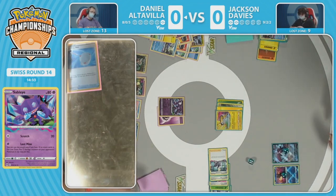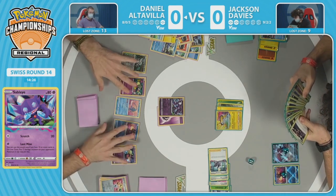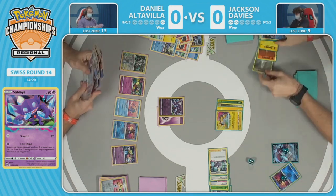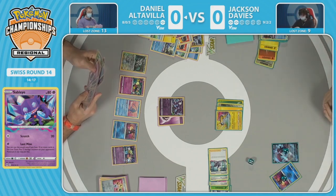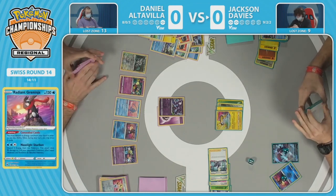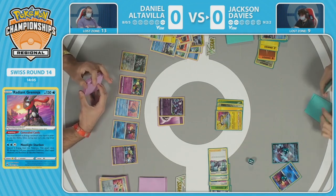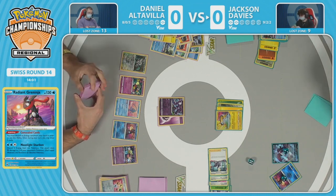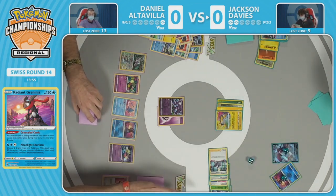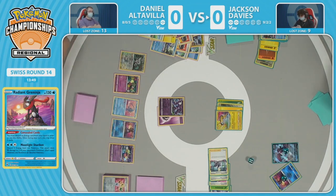Daniel might be in a position of taking two prize cards this turn and praying Manaphy stays alive against the Raikou going around Manaphy for two prizes. Wait — Manaphy is just blocking the bench from Kyogre happening! So Daniel has to accept that Manaphy protects his bench from this amazing Raikou. Jackson might have a way to bring this up — there's no Serena, no V to gust, and Jackson plays one Boss's Orders. I think that got sent to the lost zone a long time ago.